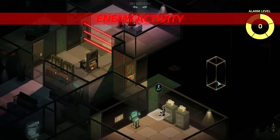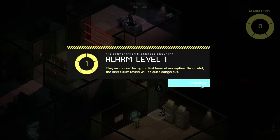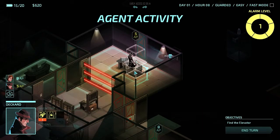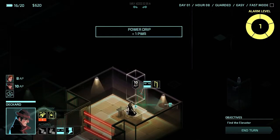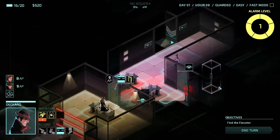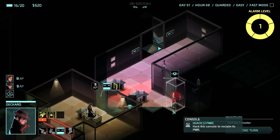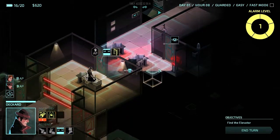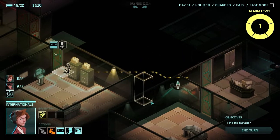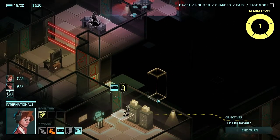Let's end our turn here. Alarm level's going to rise. The first alarm level doesn't actually do anything — presumably because I'm on easy. Peak. Guard directly opposite. There's a console as well. There's a guard pathing there. Can we peek out? No sign of anything there though. Let's open the door.